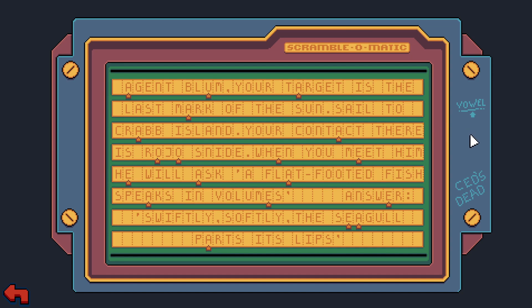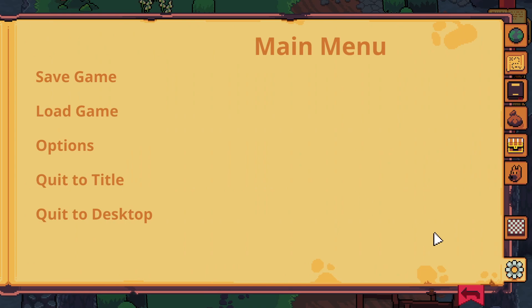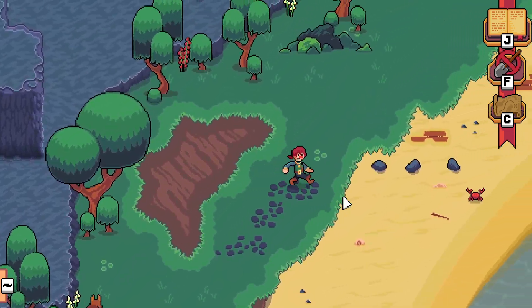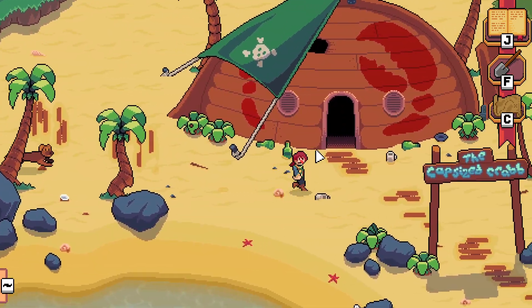'Agent Blum, your target is the last mark of the sun. Sail to Crab Island. Your contact there is Rojo Snide - we met him in the bar. When you meet him, he will ask: a flat-footed fish speaks in volumes. Answer: swiftly softly, the seagull parts its lips.' Oh gross - seagulls don't have lips, but okay. Nailed it! I had a feeling none of the responses were correct and that we needed to know the actual phrase first.